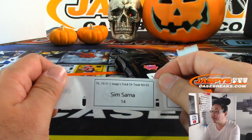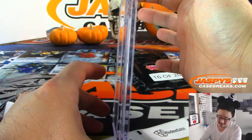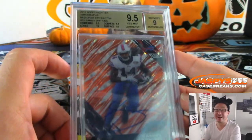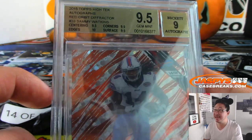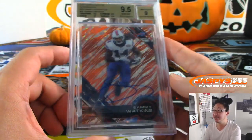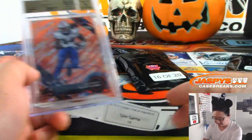Sim, pack 14, right over here. Another graded card — 9.5/9 — Sammy Watkins from High Tek Football, Red Orbit Diffractor, that's 1 out of 5. Centering, corners, surface all 9.5, edges a 10. I'm surprised the surface got such a nice grade. There you go Sim.